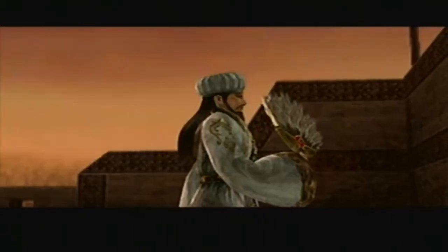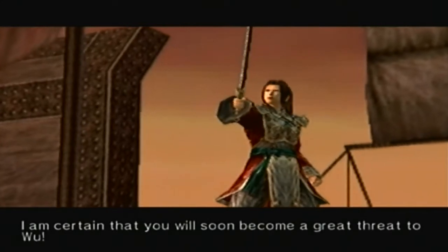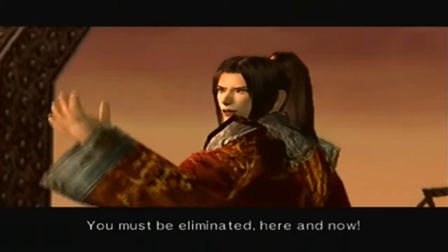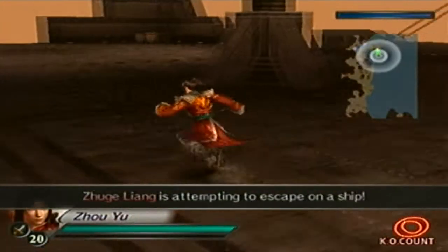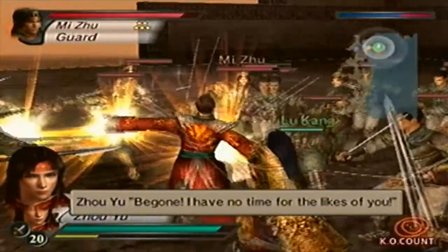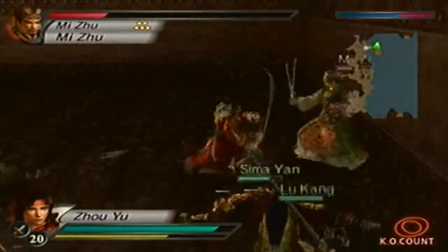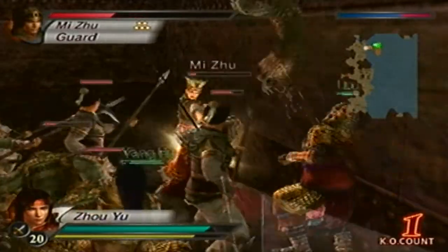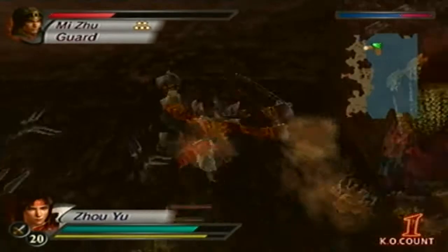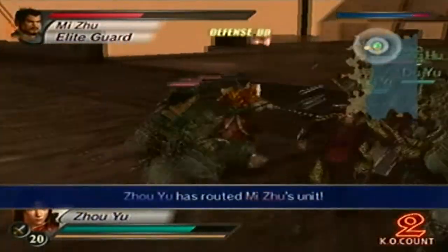To get Zhou Yu's level 10 weapon in Legend Mode, well, it basically sucks. In order to get it, we have to defeat Mi Zhu, Sun Qian, Zhang Fei, and Guan Yu before Zhuge Liang arrives from one part of the map to the other — pretty much meaning we have to defeat all four enemy generals in under three minutes. Keep in mind: no items at all. Bodyguards are allowed, but they're really not going to be doing much, if anything.